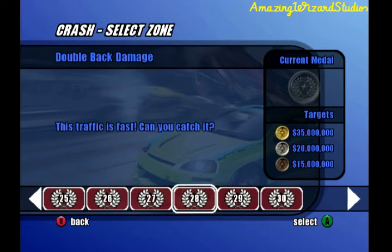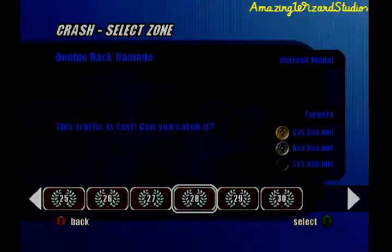Crash Zone 28 is Double Back Damage. The targets for this one are $35,000,000 for gold, $20,000,000 for silver, and $15,000,000 for bronze.